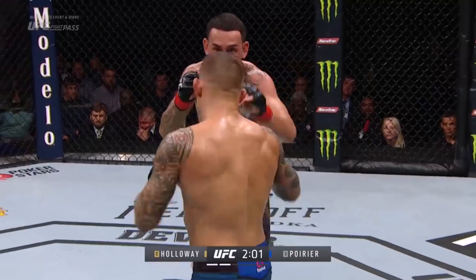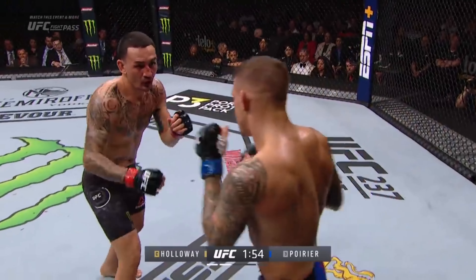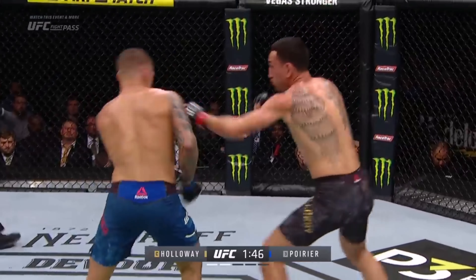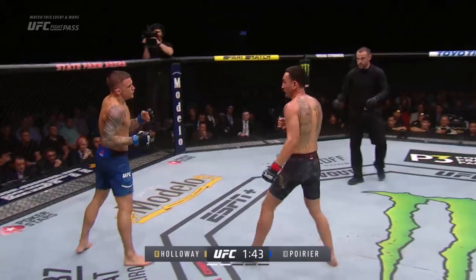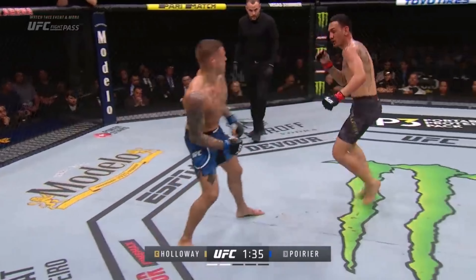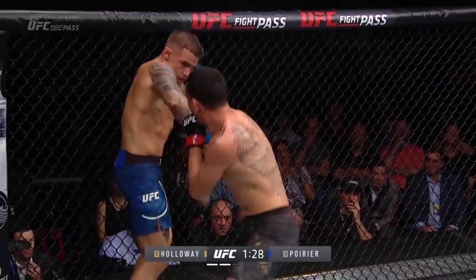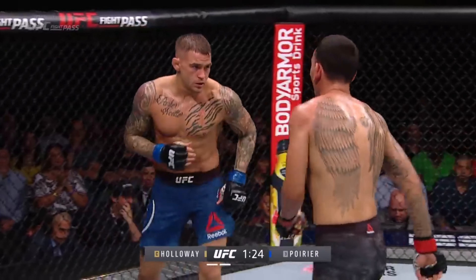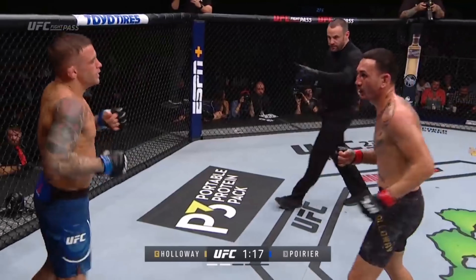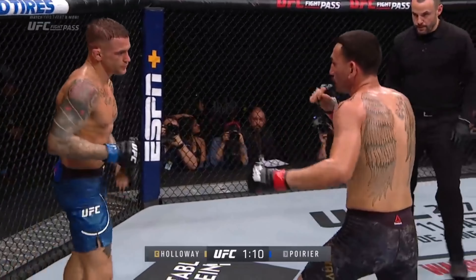Poirier now 0 for 2 on takedowns. Holloway clapped at him. Both men are just so in their element in a fight. Poirier expended a lot of energy trying to get Holloway out of there in round one. You can never question the cardio on Max Holloway — he's always gonna be there, fighting at the same pace. He melted Anthony Pettis just with his pace and pressure, though we have to remember that was one of the only fights where Pettis tried to make 145 and it was a brutal cut for him.